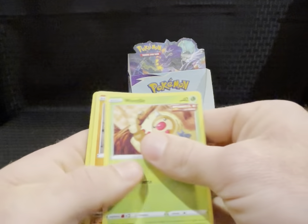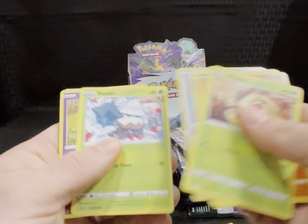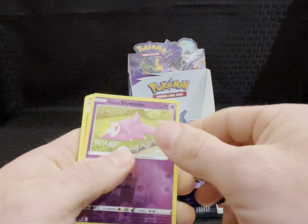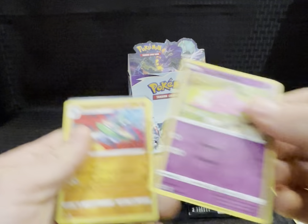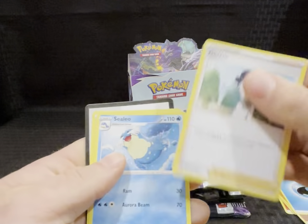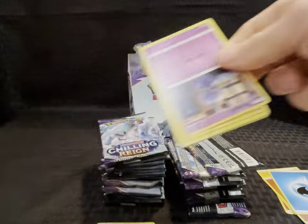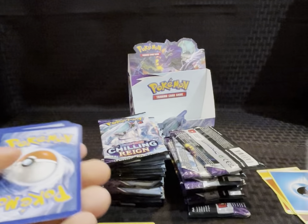Pack four — no holos, these are ex's. Weedle, Clobbopus, Ralts, Castform, Snover, reverse Galarian Slowpoke. Nothing. Pack five — Gallade, energy, Doctor, Clo-Clo, Peonia. QR.